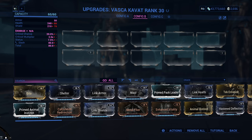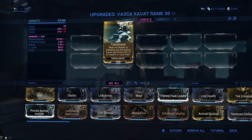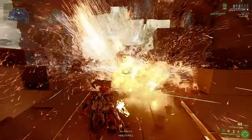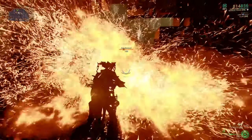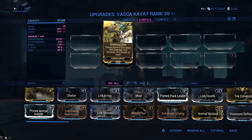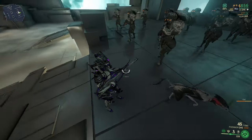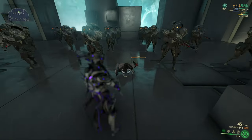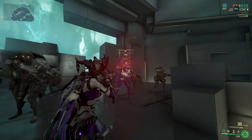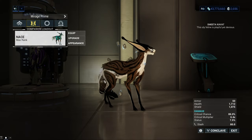The Vasca Kavat starts with the following mod disposition and two mods. Transfusion is basically an infinite revival mod which sacrifices 20% of the Kavat's health for your revival. The second mod is Draining Bite, which enables a special attack dealing 400 damage and regenerating 10% of the Kavat's health. It's quite nice but can easily be switched out with another health-regening mod. Yeah, this is basically a vampire cat.